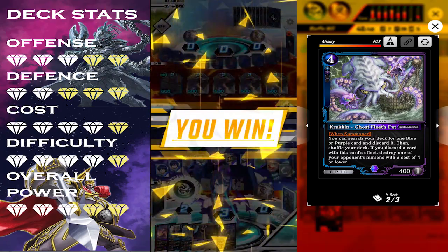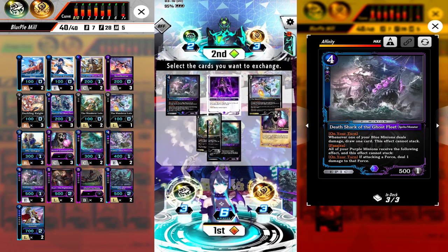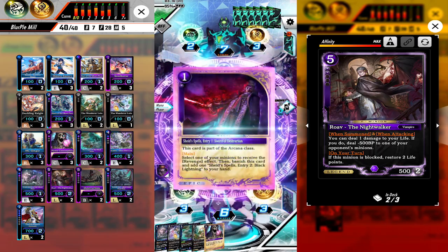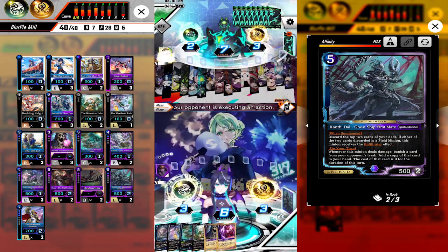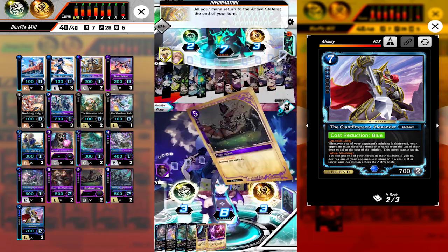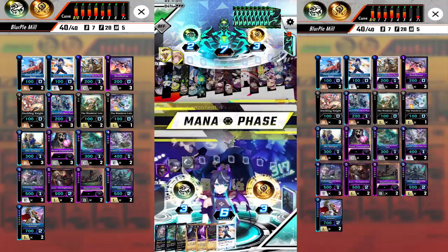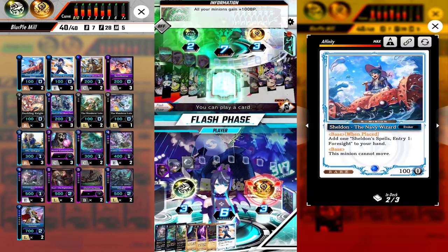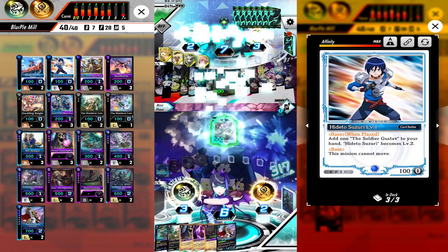Our third match is again against Yellow Angel. This time I tried using Shade instead of Sheldon. We get first turn but didn't get any cost-one, so we just activate Shade's first magic and pass. Opponent places Ray, summons Khaled, then moves into base to search for Archibald — his hand is looking pretty solid. On our turn we summon Lolo, move to base and pass. On his turn he summons Reptilian, moves to base, then summons Clayo and attacks our Phoenix.